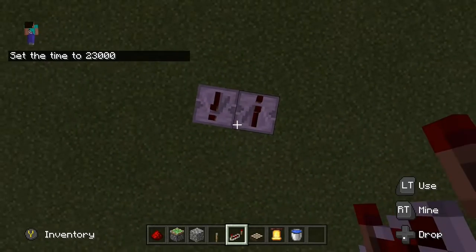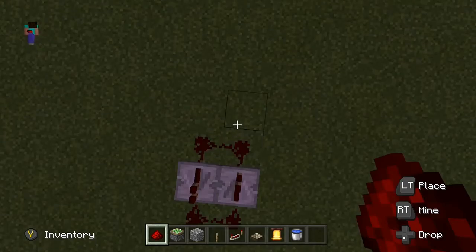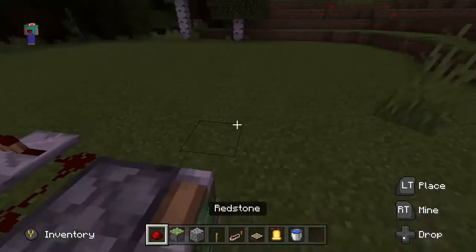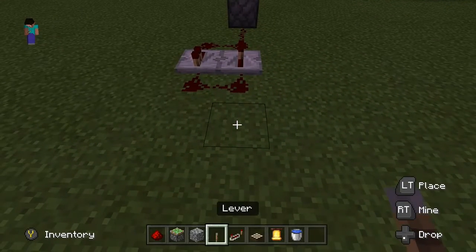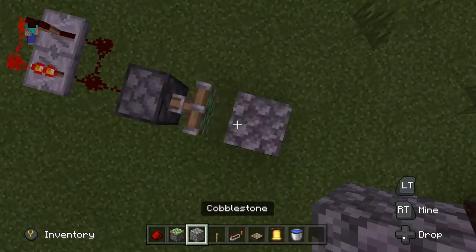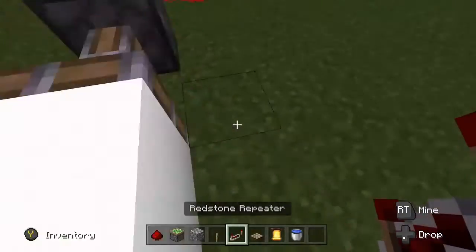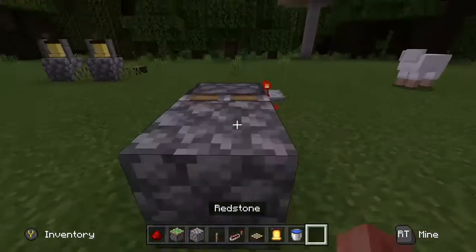Now I'll make a smaller redstone clock. I'm going to make a fast moving piston. It can be used to push things and crush things.